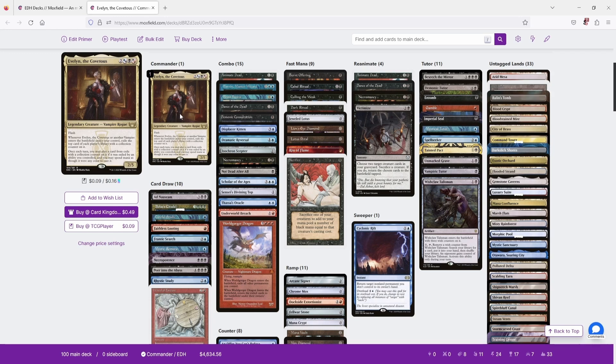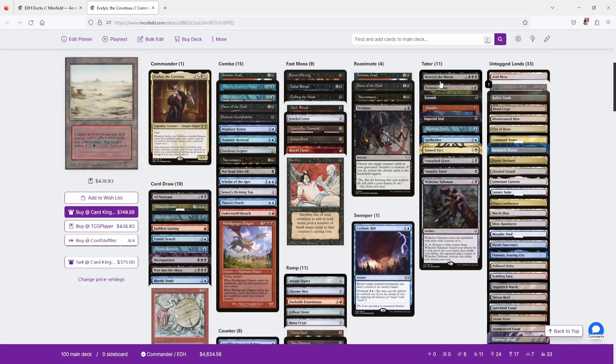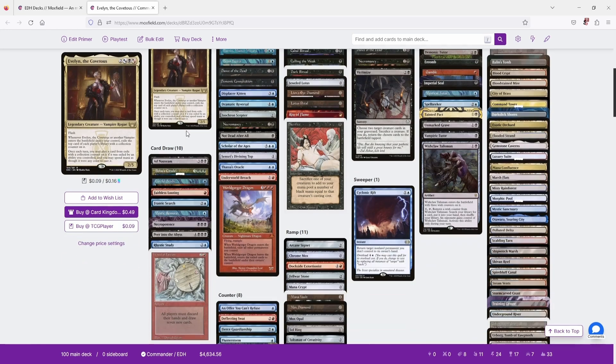We're not going to be interested in the vampire synergies of Evelyn. We are primarily using her for her own ETB trigger — just her entering the battlefield by itself. This is a Grixis value slash combo deck. Let's look at the various categories of cards.